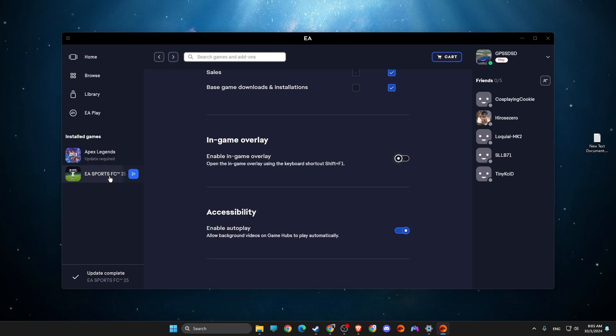Before you run FC25, turn on your controller. On FC25 itself, don't use mouse and keyboard — select all the options with your controller and completely avoid mouse and keyboard. Just use your controller and you should be fine.